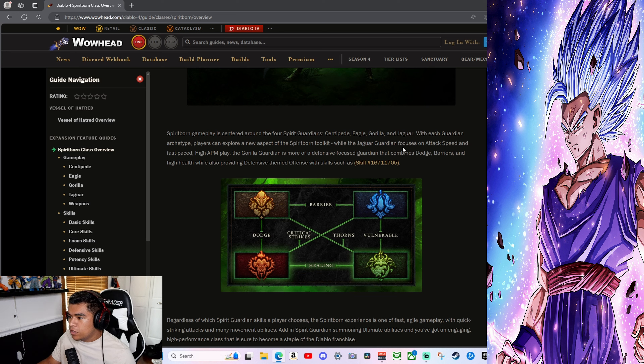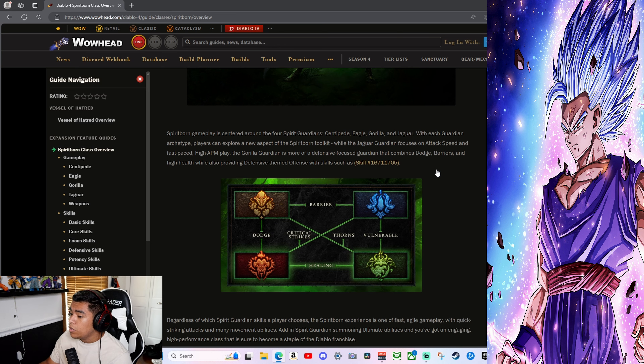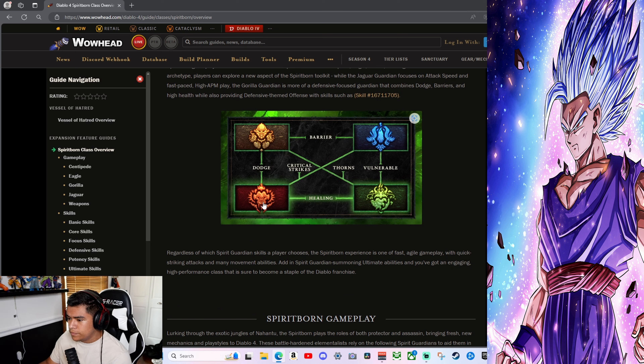With each guardian archetype, players can explore a new aspect of the Spirit Born toolkit. The Jaguar focuses on attack speed and fast-paced, high APM play. The Gorilla guardian is more of a defensive force — barriers, dodge, and high health — while also providing defensive-themed offensive skills such as Payback.